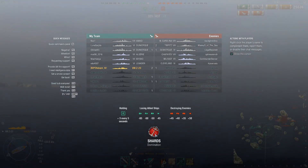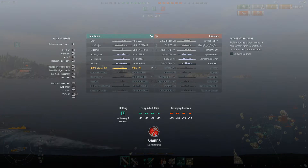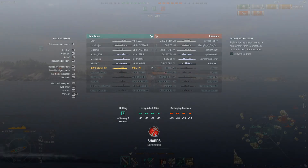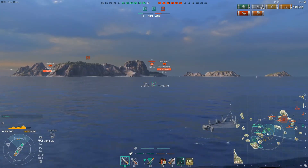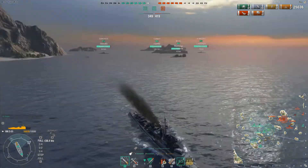The enemy team has Tirpitzes, North Carolina, Dunkirk, Chapayev, Belfast, and Cleveland. We have an Amagi, two Dunkerks, Algeria, Miyoko, and Leander. So they have two Tier 8 battleships to our one. Obviously I'm the only destroyer still left alive, so we're going to try our best.